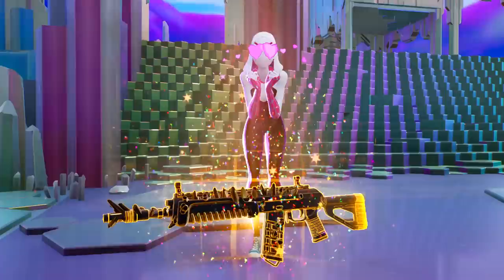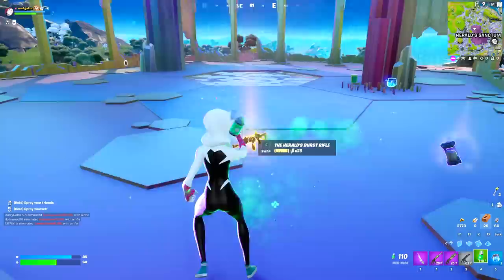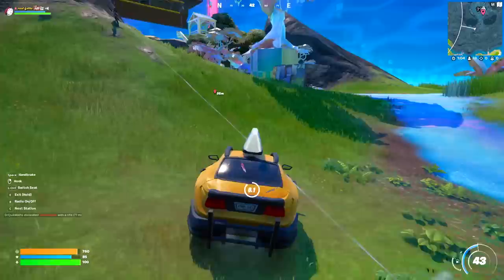It's called the Herald's Burst Rifle — a mythic item. On top of that she also drops healings and shields, which is pretty cool. From here we're actually going to go and open a mythic vault. We've got our mythic item and now it is time to go ahead and open the mythic vault.